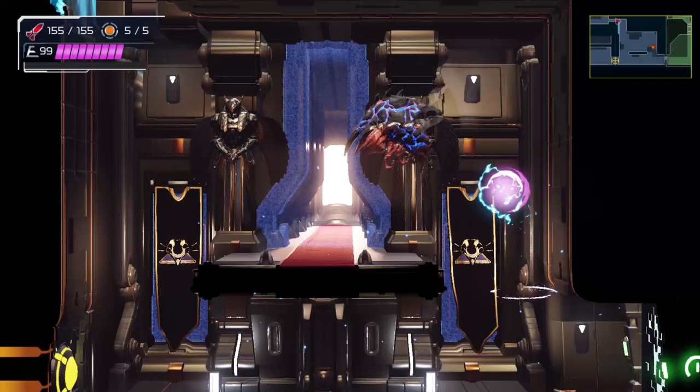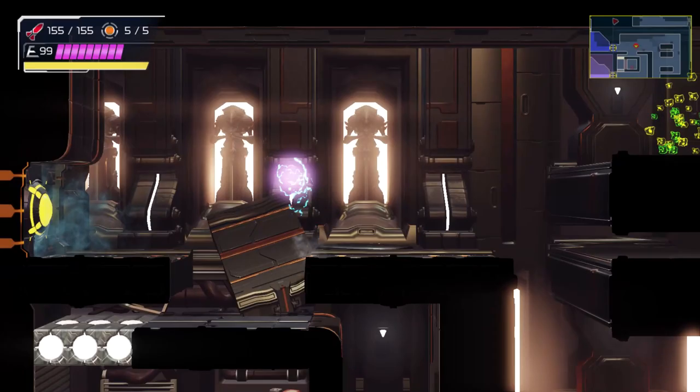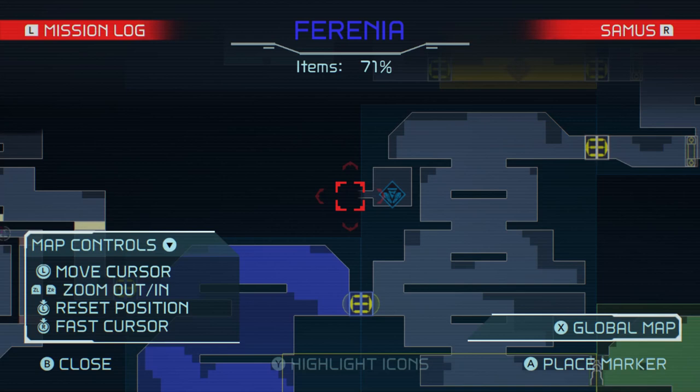We gotta speed booster our way through that. Low-key, that is honestly so awesome how you can just wall jump with the speed booster and keep your momentum — I don't think other games would typically allow for that. So there's the Cyan Teleportal that could take us to another part of Ferenia.